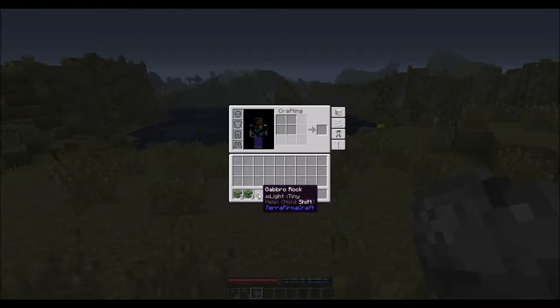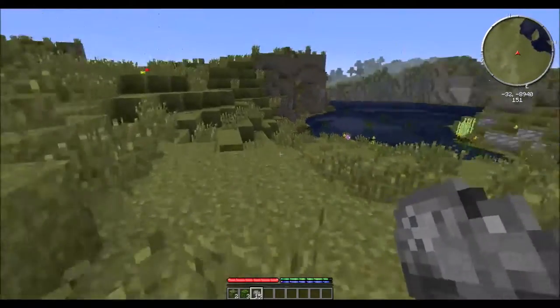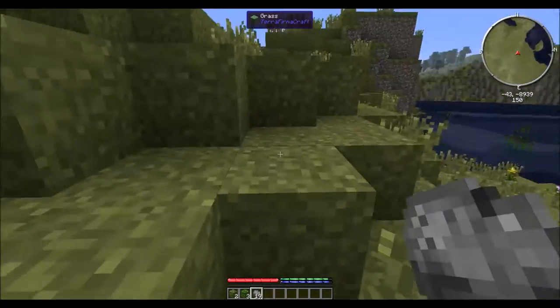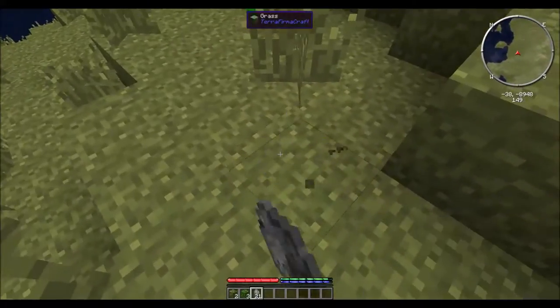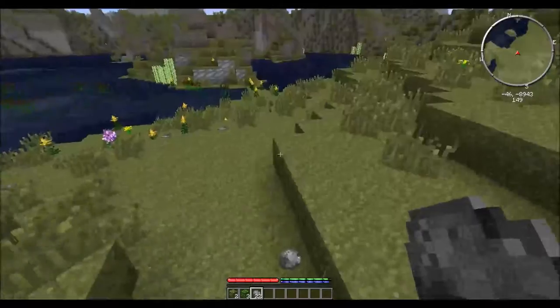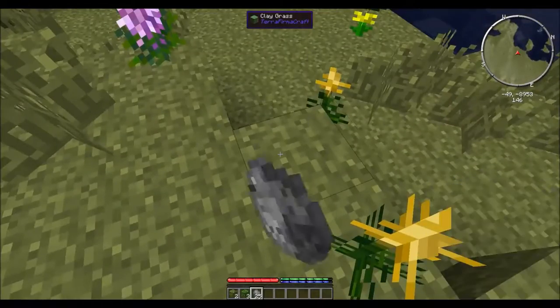And if we look, this rock is Gabbro. I don't remember anything about Gabbro specifically. The different rocks in Terra Firma Craft come from different geological layers: sedimentary, metamorphic, or igneous. Which layer they are from actually determines how durable the tools you make out of them are. So it would be nice if this was igneous, which I think is the most durable — but I am not certain of that.